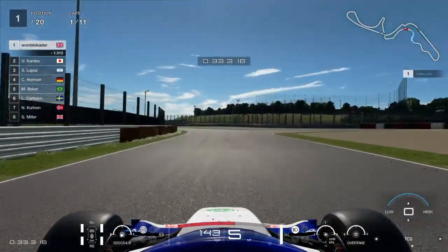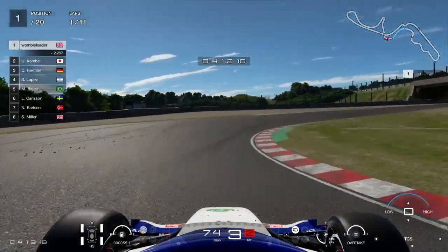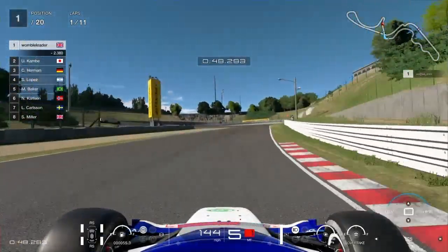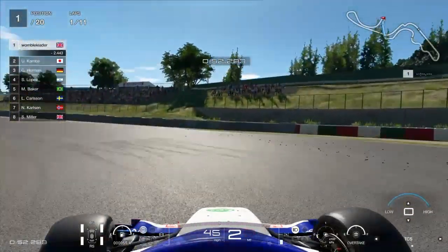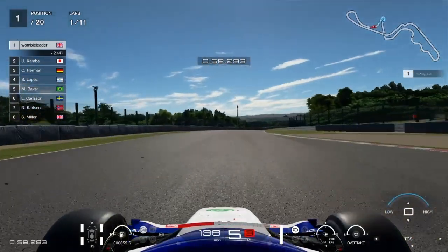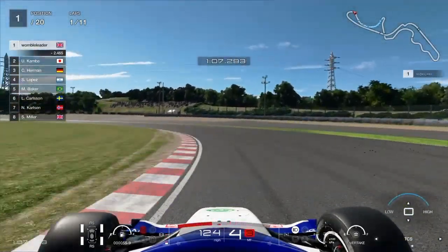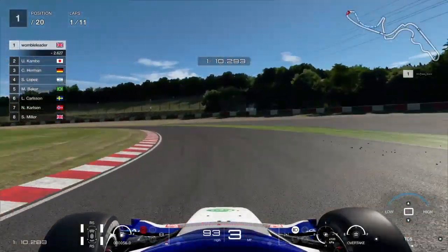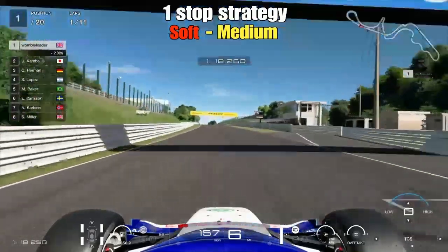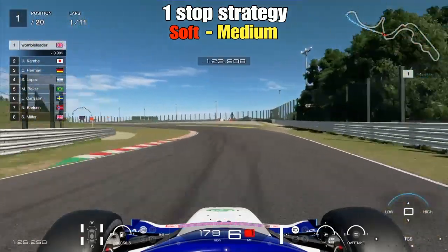This will be the first strategy we look at — the one stop. Into Degner 1 and 2, under the flyover for the first time, then into the hairpin — an overtaking opportunity — and up towards Spoon. The Super Formula cars do have a boost within the race, but for the strategy gauge we don't use it to keep both runs equal. Don't worry about fuel when using boost — it's only about 5-6% more fuel consumption, so do not be afraid to use your boost.